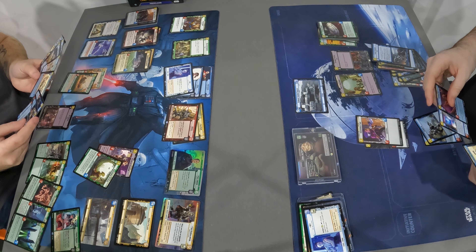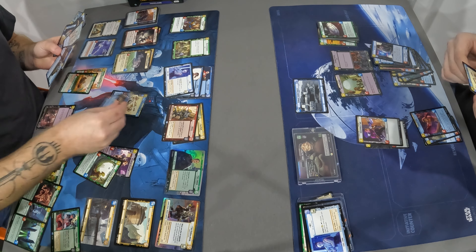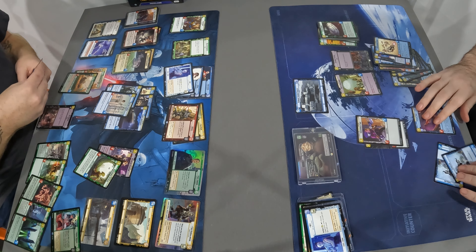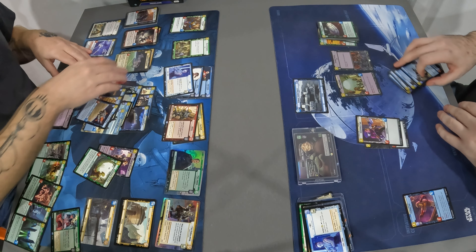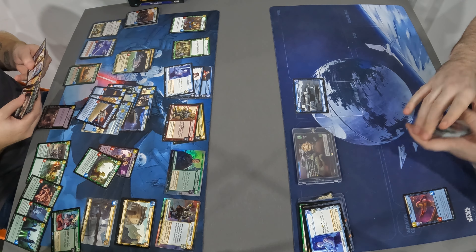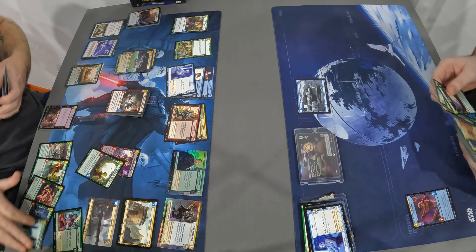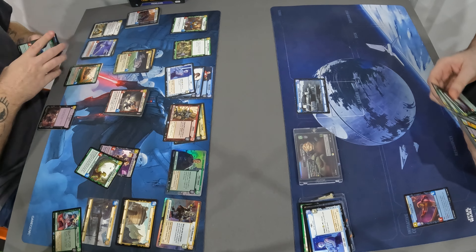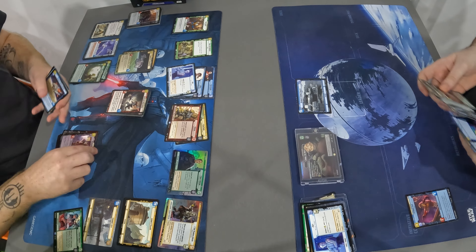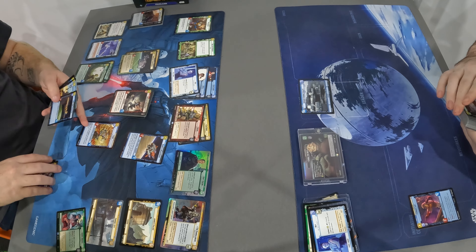Going back to Altering the Deal - I think that's a three-of in constructed because your leader says steal. The really powerful thing is: you capture your opponent's biggest unit, and they go, okay I'll kill the unit that captured it - swing this unit in, trade it, play Force Choke on it, get my unit back. But on the actions in between, you Alter the Deal and remove the unit. So they've swung a unit in and it's died, and they go to Force Choke to get their ten-ten Devastator back - and you just kill the Devastator as well.